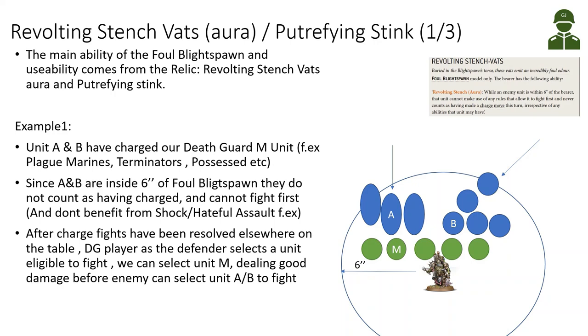The Revolting Stench Vats relic gives a 6-inch aura negating the opponent's fight-first ability, allowing our units to strike before the opponent. For example, the Foul Blight Spawn escorts a Death Guard melee unit — plague marines or death shroud — and when units A and B charge within the 6-inch bubble, those units will not benefit from Shock Assault or Hateful Assault, getting no extra attacks or wounds from having charged.